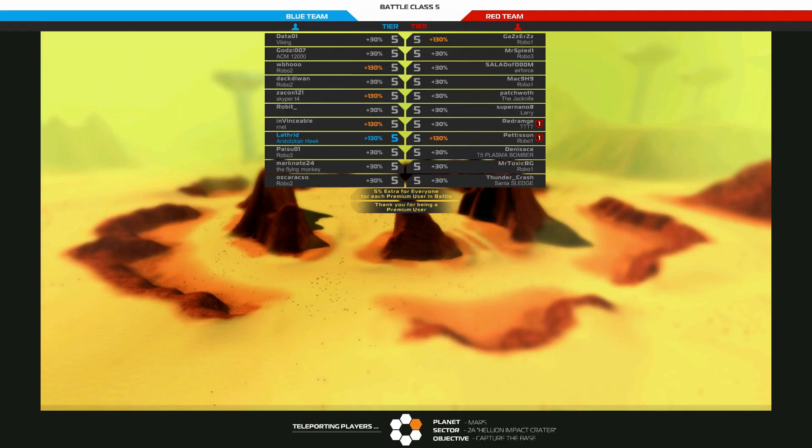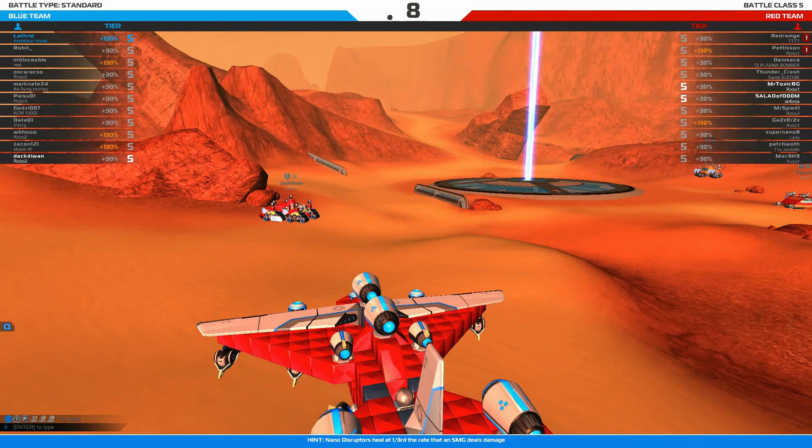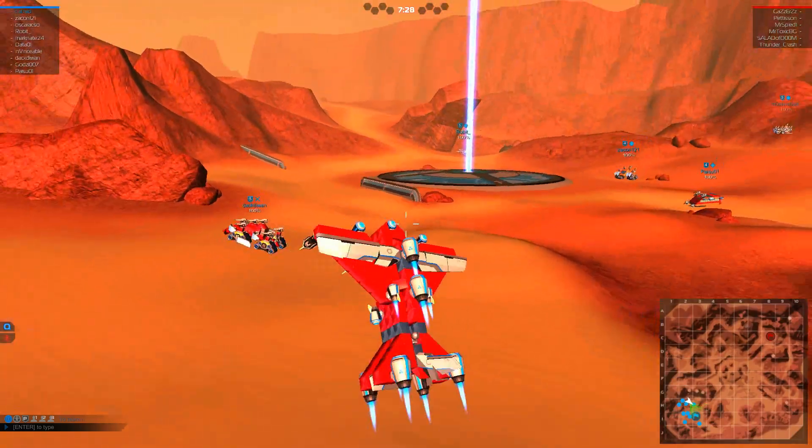I was about to say do I have to skip, but apparently not. Hopefully we'll find some enemy bombers, and judging by one enemy being called 'tier 5 plasma bomber' we very well may have something to shoot at, which is always a very good thing. So let's fly into the air with the greatest of ease - there we go.